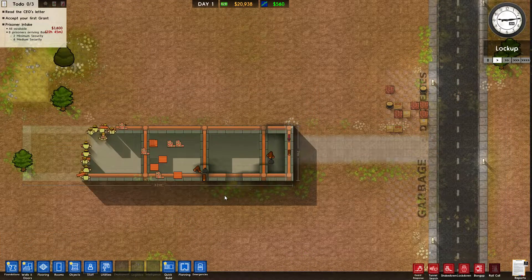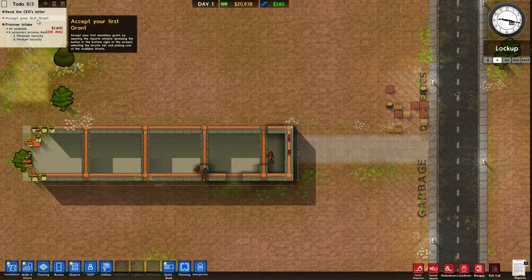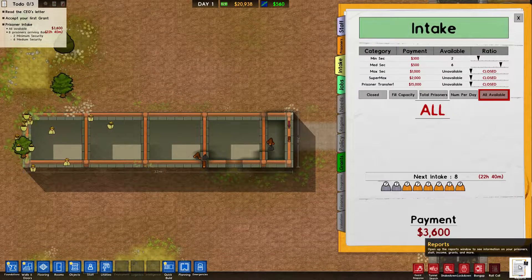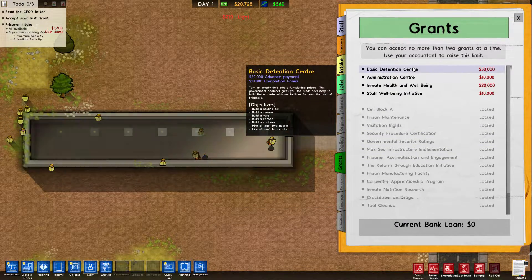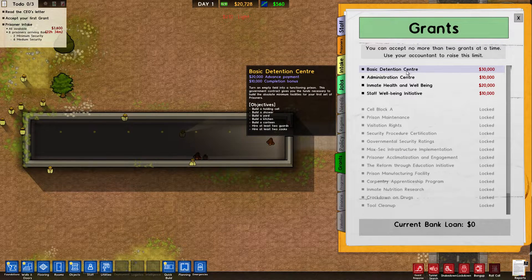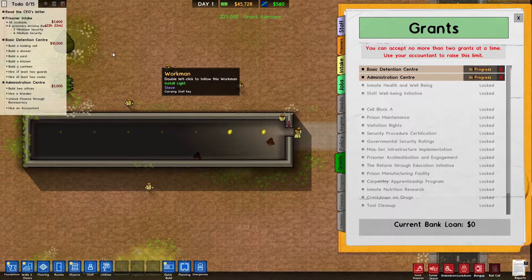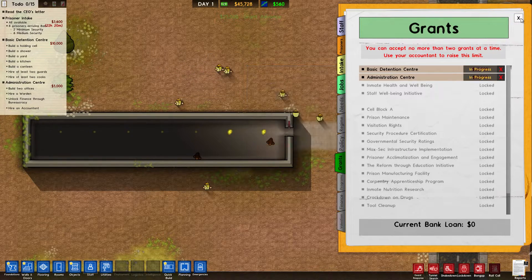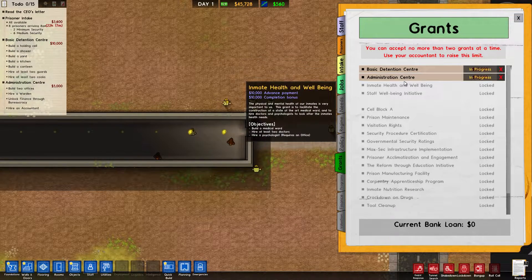You can see them building the foundation. Let's go to grants — you can take two grants at a time, and they give you money to build certain things. You get half the money in advance and the rest upon completion. We'll take the prisoner intake grant and the administration center grant, giving us a bunch more money to work with. Once we accomplish those requirements, we can get another and another.